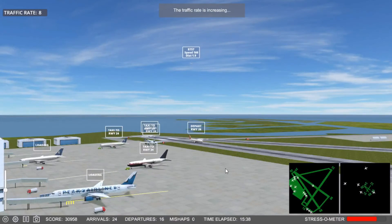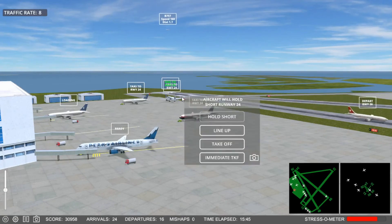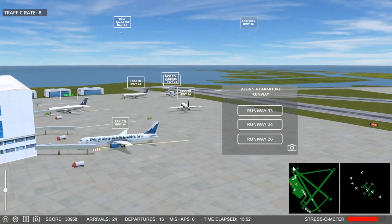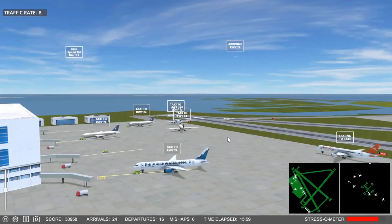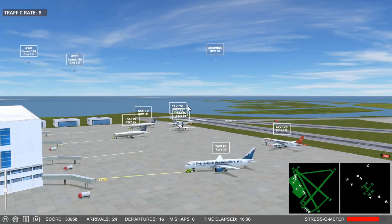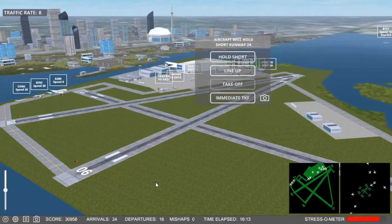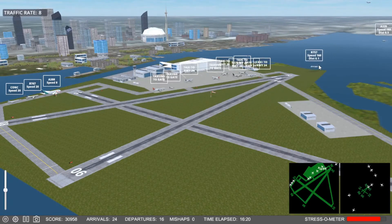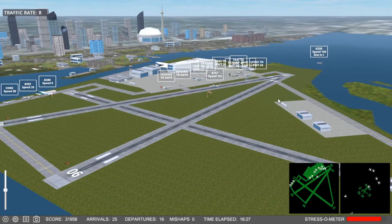Oh, I hate this. These go-arounds are really murder. Iron Flight 6-5-8, request taxi. Future Jet 2-6-7, request taxi. Conference Flight 8-7-6, clear for takeoff, runway 2-4. Future Jet 2-6-7 — really? That one didn't go? No. I can't get to that plane. I hate when that happens. These planes are going to collide because I can't get to them in time.